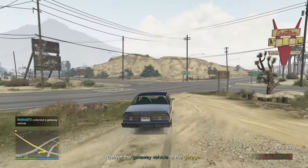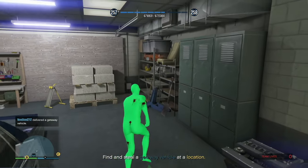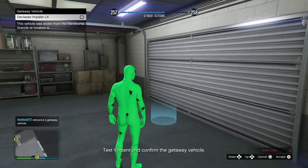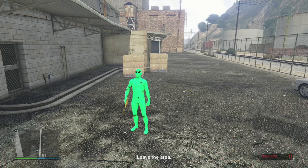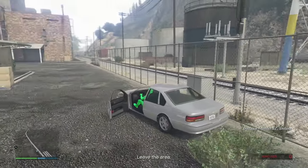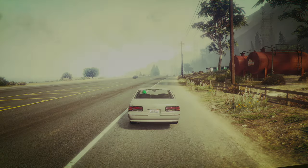Deliver the getaway vehicle to the garage. Follow the yellow line to the yellow portal, drive into the blue portal and enter the garage. Get out and text Vincent — the vehicle is the class Impaler LX — confirm it, then leave the garage and simply leave the area. Mission passed — we get 2249 RP.